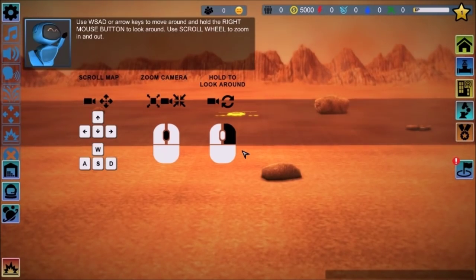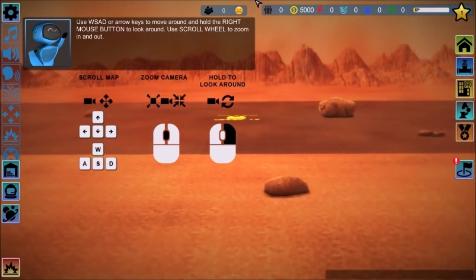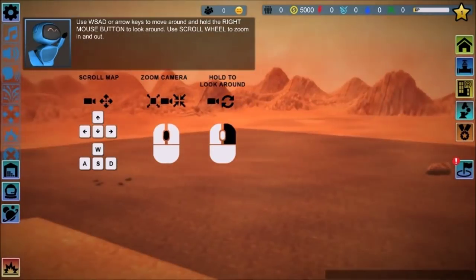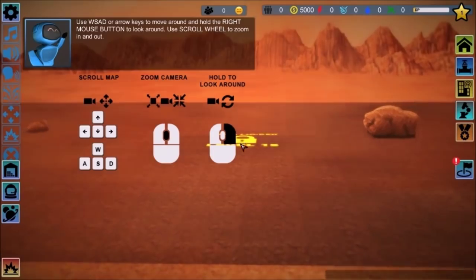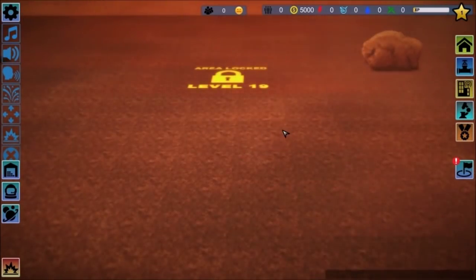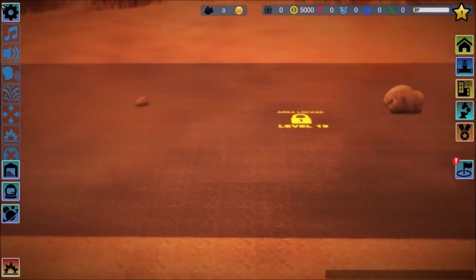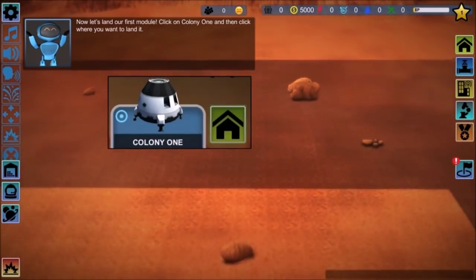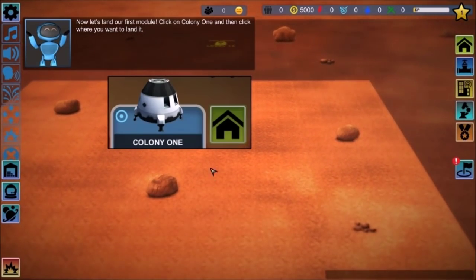Use WASD keys to move around, and hold the right mouse button to look around. Use scroll wheel to zoom in and out. Now let's land our first module — click on Colony 1 and then click where you want it to land.